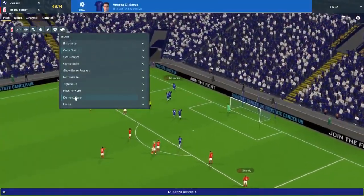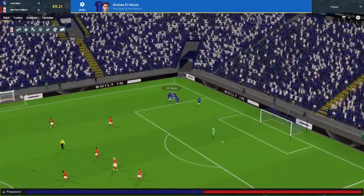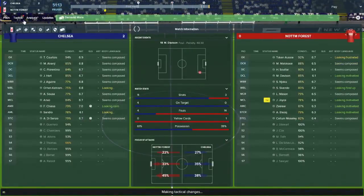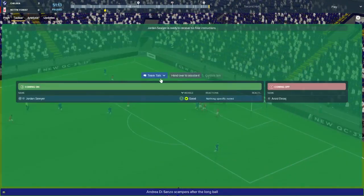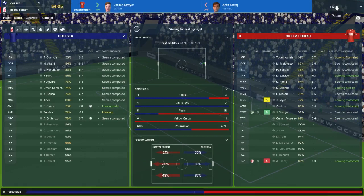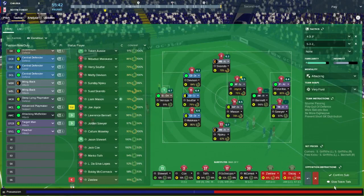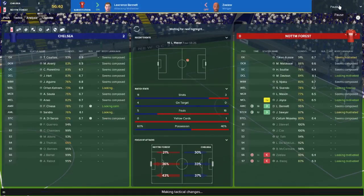I'll take Eleazar off - I'm not happy with his recent performances. Bringing Jordan Sawyer on; he's proven to be quite a decent player to come off the bench. Z-Law's not really in this game either - Bennett's been playing well, so we're making a lot of changes early in the half. I wonder if not playing Z-Law as the advanced playmaker with Joyce in the side is something we could have done differently. Skendo's not playing well, Davidson's not playing well - we just have not been in this game.